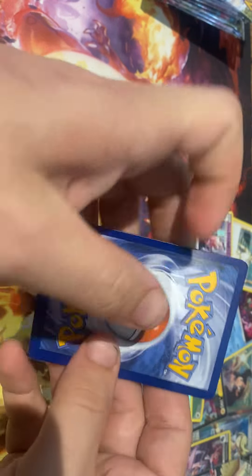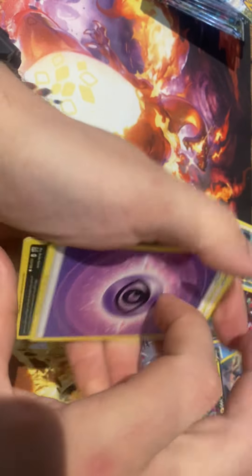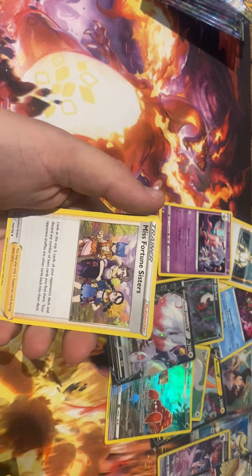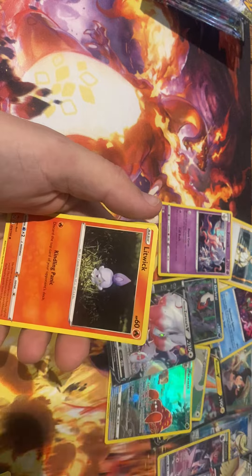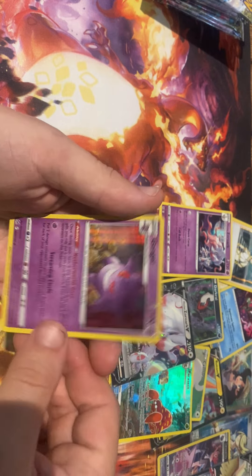Black border — so we do the trick. I think I did five, let me check — yeah I think I did it right, we almost stuffed it up. Here we go guys — Litwick, Roselia, trainer, and a Gengar holographic.